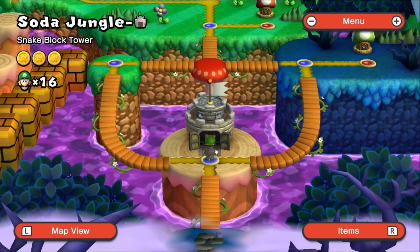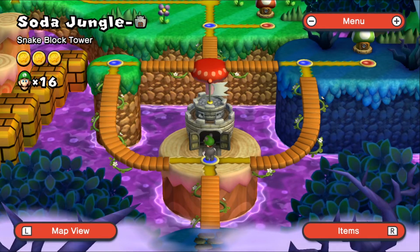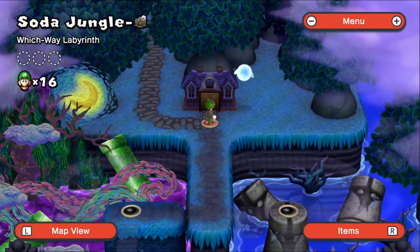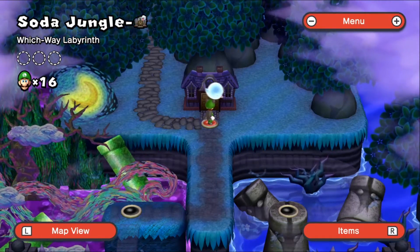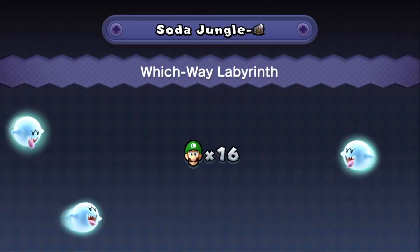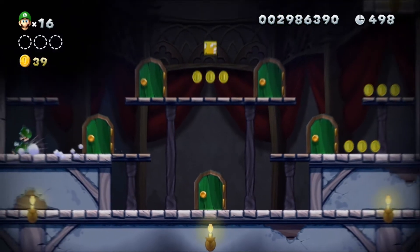Hey guys, I'm CCBoardDude here and welcome back to another episode of New Super Mario Bros U Deluxe, 100% on the Nintendo Switch. Last time we did a secret exit for level 2, and we completed level 3 and the first fortress of this world. This time we're going to go into Soda Jungle's Boo House — Witch-Wade Labyrinth. This is a very confusing level, so let's not let that happen.